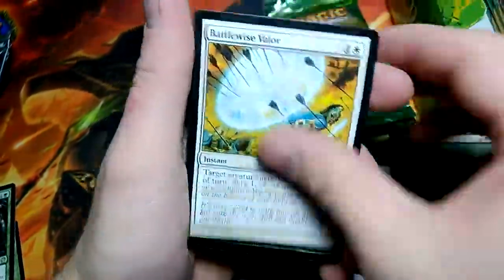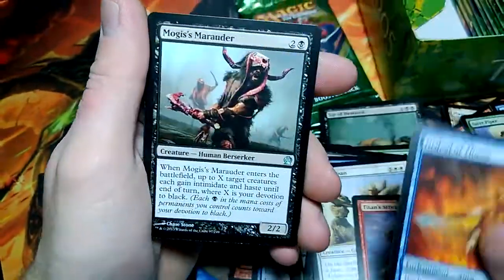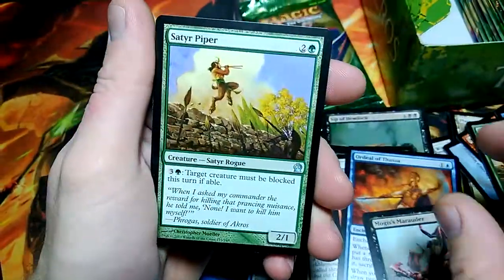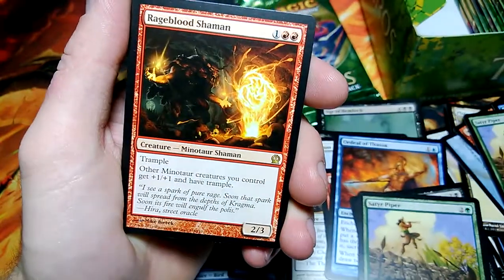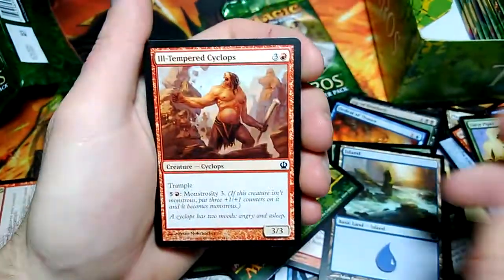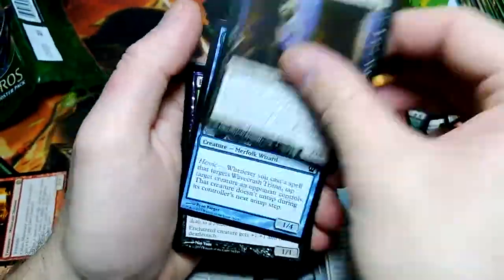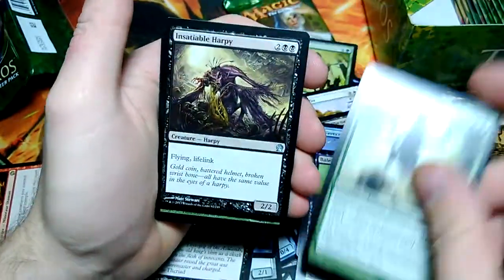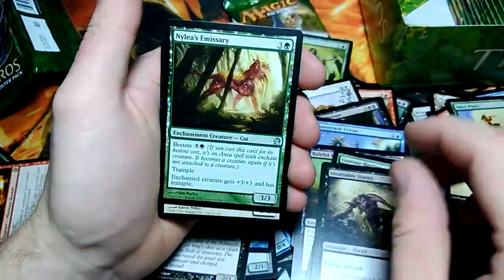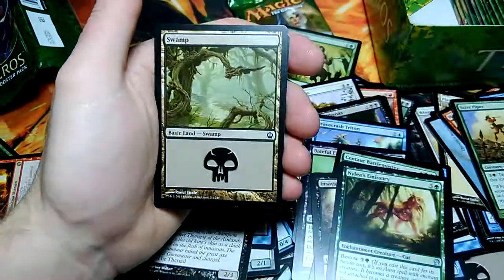Minotaur Skullcleaver — if there's one thing you definitely need, it's lands. Ordeal of Thassa, Mogis's Marauder, Satyr Piper, and Ragemonger for the rare — there's the Shaman for the deck, gives all my Shamans +1/+1. Old Tempered Cyclops. Centaur Battlemaster, Insatiable Harpy, Nylea's Emissary, and Fabled Hero for the rare — 2/2 double strike with Heroic.